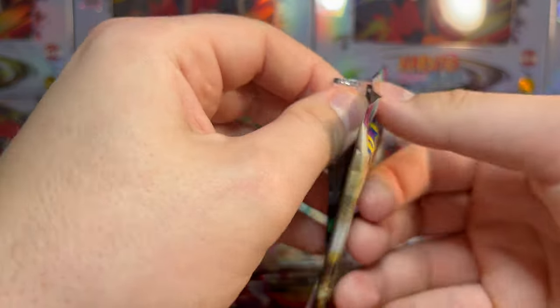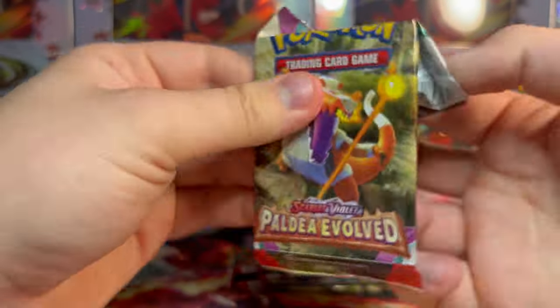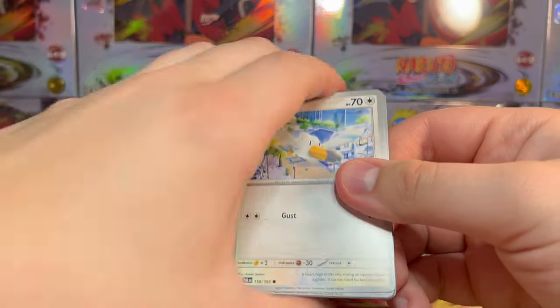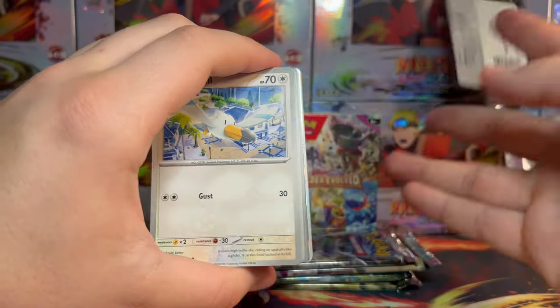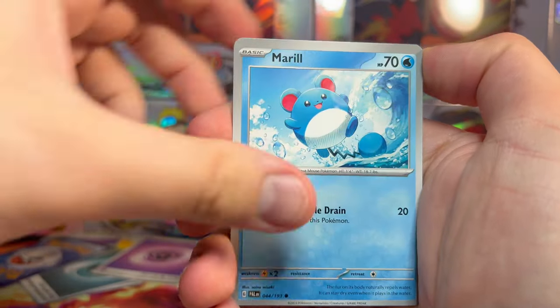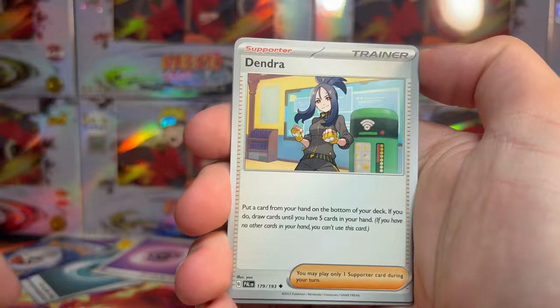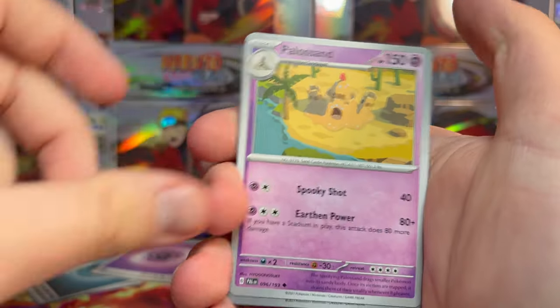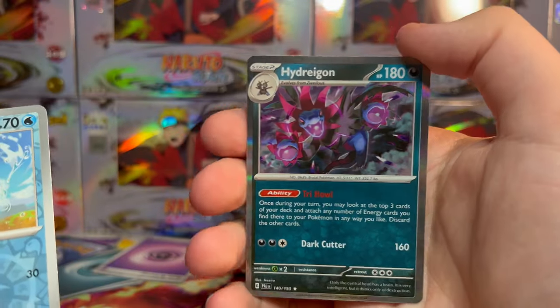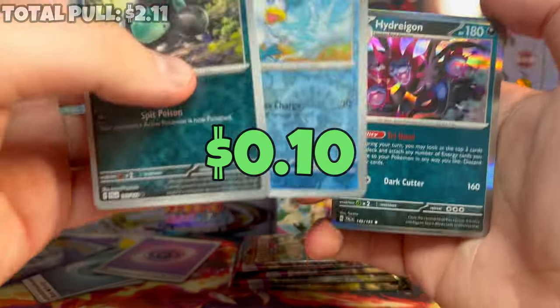I'm a fan of the two reverse holos per pack, and also a fan of the gray borders on the cards — they look pretty slick compared to the yellow borders, which sometimes just look cheap. We got Psychic Energy on the back, Wingull, Pineco, Merill, Mankey, Skiploom, Dendura. We got Shrudel and Quaxly, and then we got Hydreigon as a holo. Nothing doing yet again.